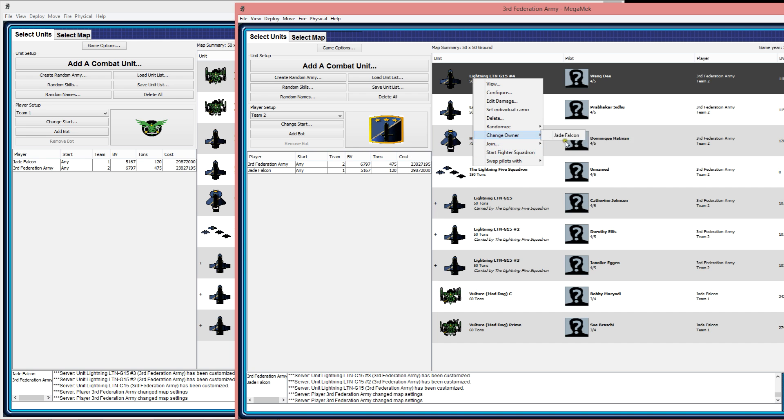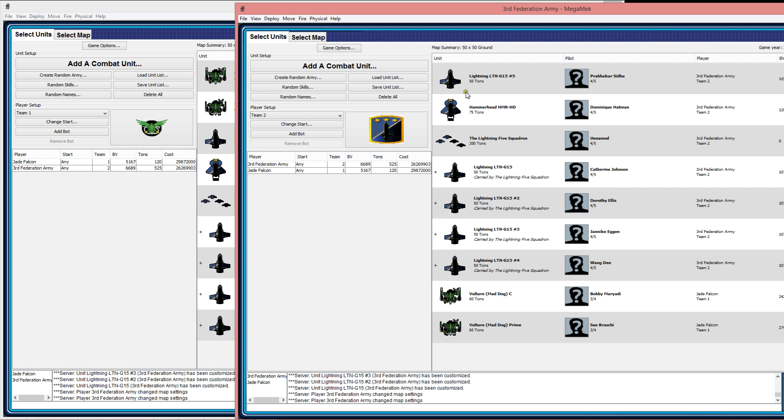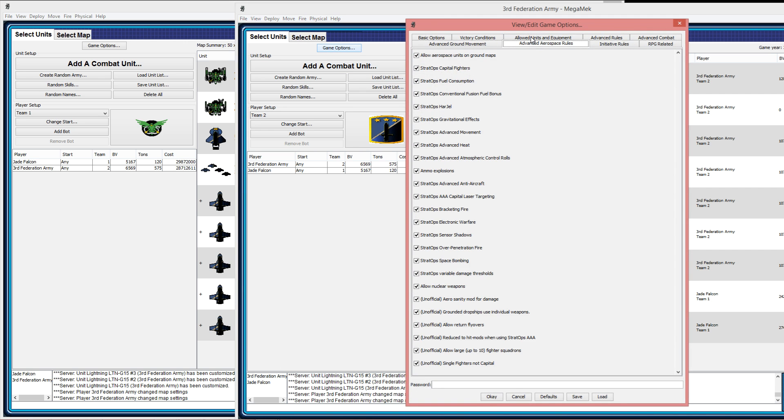I put bombs on all these fighters and I'm going to leave one single — you'll discover why. I've selected the map and game options. I always run with all the options on. Something you want to take note of is the advanced atmospheric controls and the advanced anti-aircraft. With this anti-aircraft option your mechs can target the fighters easier, and I'll show that once we get into the map.